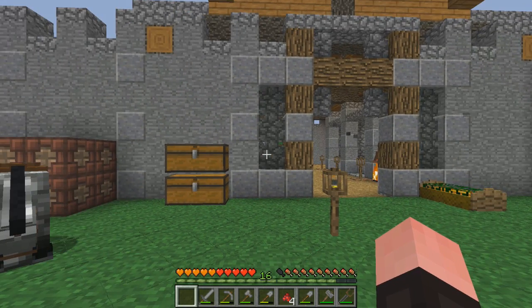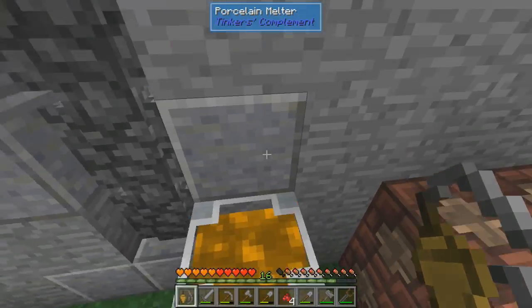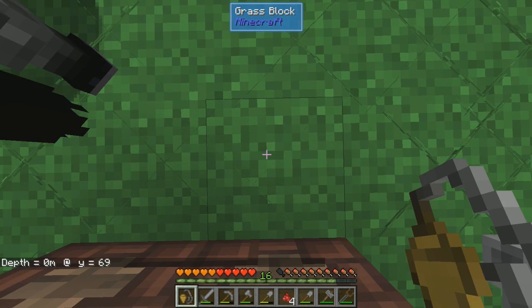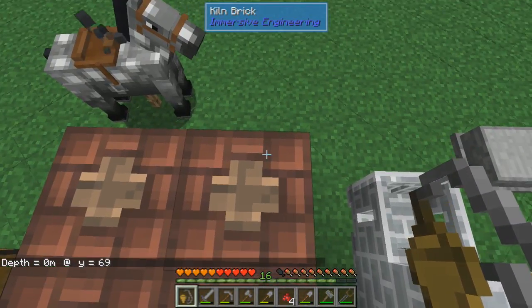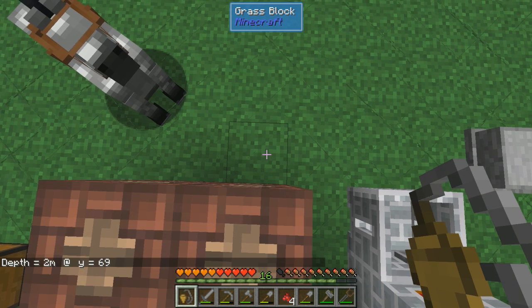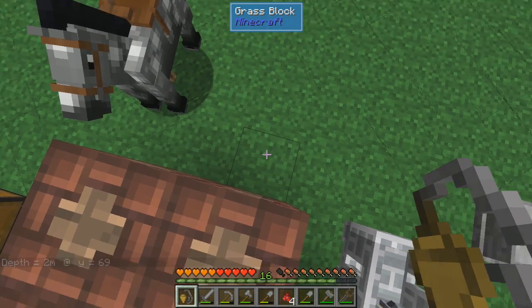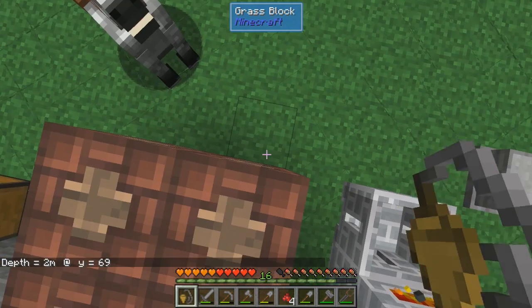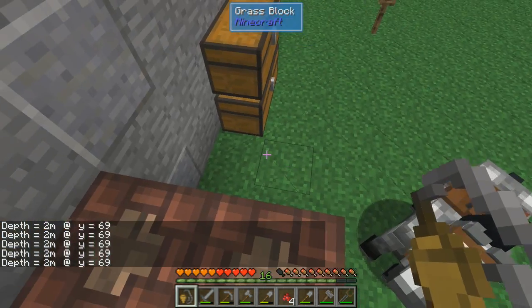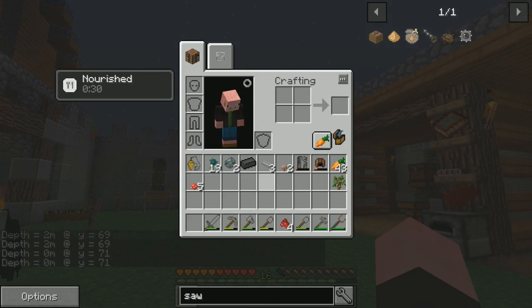He also said you can use the plumb bob to see how high up in the air you are — we tried that last episode. Right-clicking tells me I'm at Y level 69. If I jump up here it should tell me depth of two and Y level 71. It seems to be telling me the Y level and distance of the block I'm facing, not my own position — still a bit glitchy to figure out.